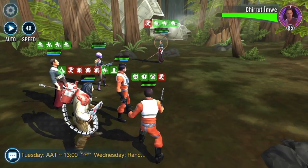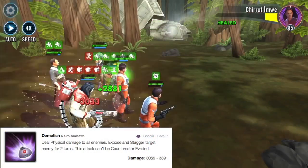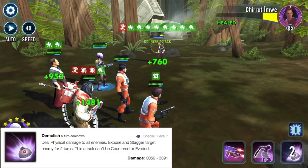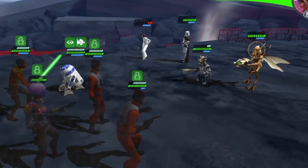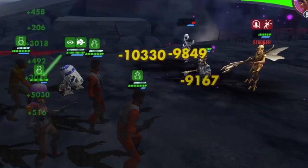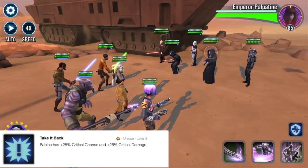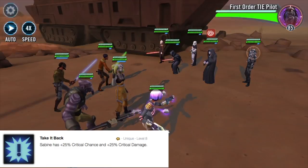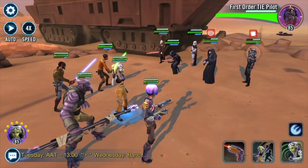Moving on to Demolish — it has a higher cooldown of five turns, needs no Omega materials, and deals physical damage to all enemies while exposing and staggering the targeted enemy for two turns. This attack cannot be countered or evaded. Lastly, her unique ability is called Take It Back: Sabine gains plus 25% critical chance and plus 25% critical damage.